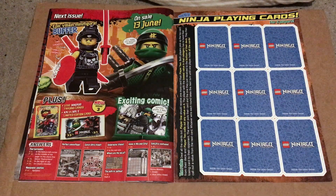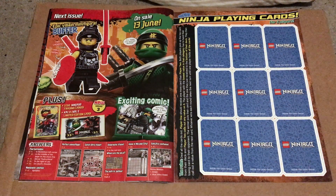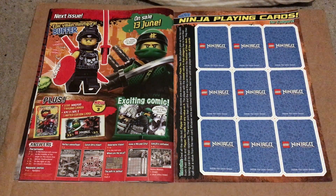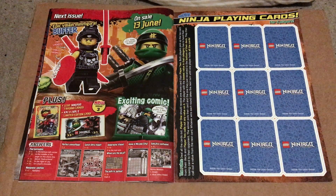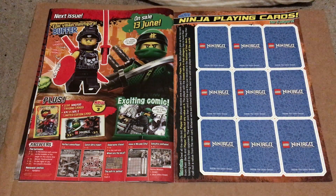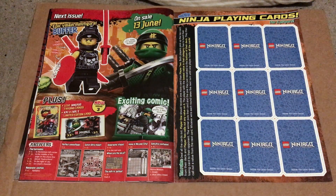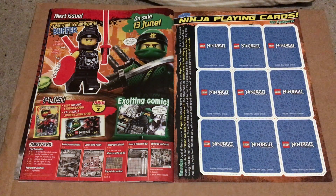On the final page of the magazine we get to see what's in the next issue, which will be on sale from the 13th of June, so don't miss your chance. Next issue we will get Buffer, a villain that comes with two swords and a shield, as well as a limited edition Kai vs Mr. E card and a pack of Lego Ninjago trading cards. As always, the last page also features the answers to the puzzles in the magazine.